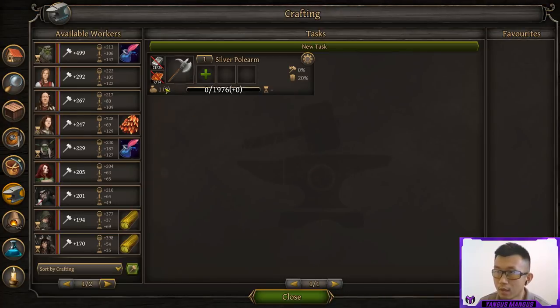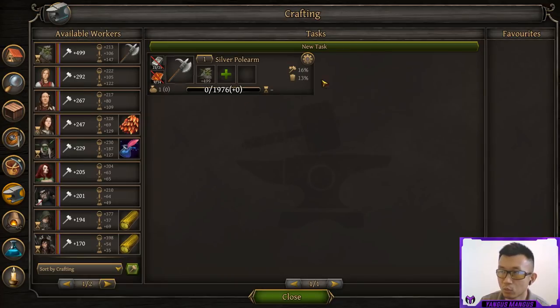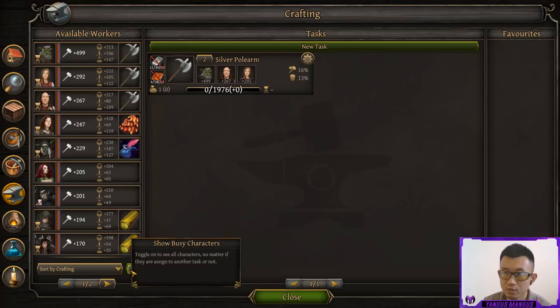Even though I don't have the materials to create this, I can queue it up from design mode to save it and remember it for later. We need 1,976 crafting points to finish this item, and our best crafter has 499 per turn — his actual stat was 49.9, but everything shows 10 times here. The default chance to get a trash quality item is 20%, probably due to the speculator being a wild resource. But if we put in our crafter, we now have a 16% chance to get masterwork and only a 13% chance to get a trash quality item. Adding other people doesn't change this — only your highest crafting crafter contributes, and only on the turn that the item is finished. Make sure to keep the button toggled on to show busy characters — it really helps when planning what you want people to craft or gather.